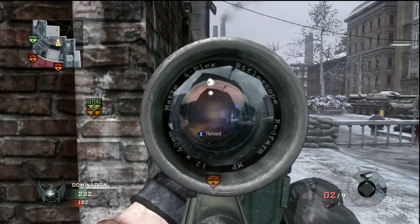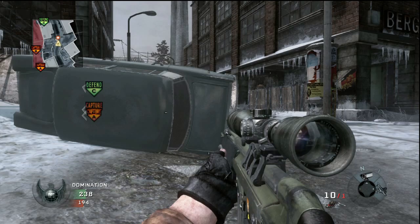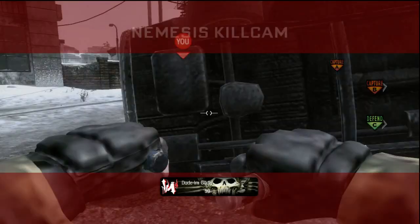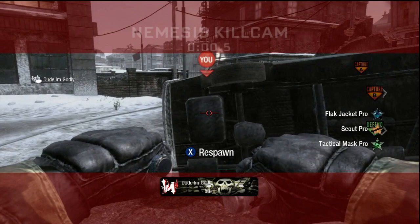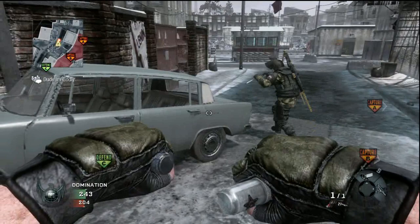One thing that isn't impenetrable is the back of this car on the godly side. As you'll see in the kill cam, if you shoot through the gas tank you can actually clip different things through the car — whether it's a ballistic knife, tomahawk, or whatever. Just a neat little thing we thought we'd add.